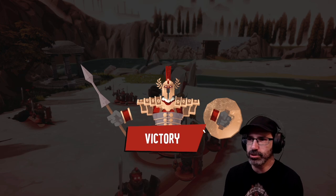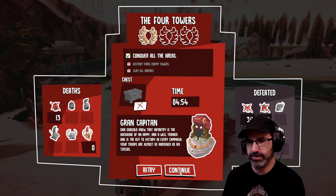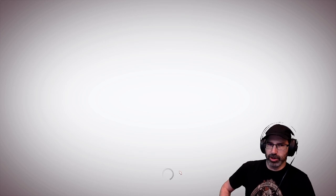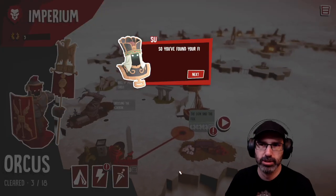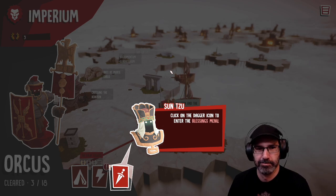Victory! What was behind the little drawbridge over there though? I didn't destroy three enemy towers. I don't know what I'm doing — I keep failing, gang. So what else should we do today? There's a demo. Of course — there's a lot of line drawing. It's the art of war!